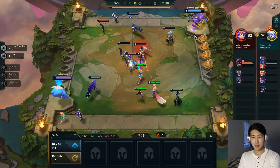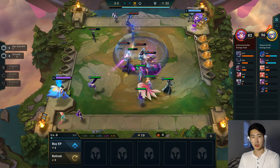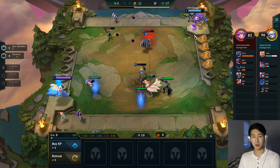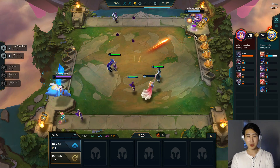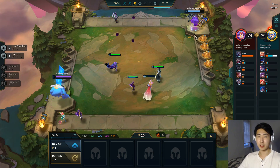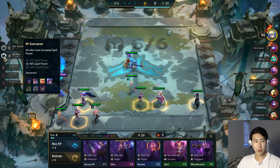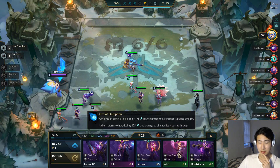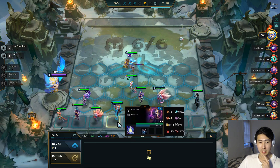Blademasters look like a strong team nearby — apparently they do a lot of damage at six Blademasters, and there are a lot of strong Blademaster champions in this set. Something to be worried about. If we get six Sorcerers we'll have 120 spell power, which is really good. We don't need Lux right now so I'll sell her.